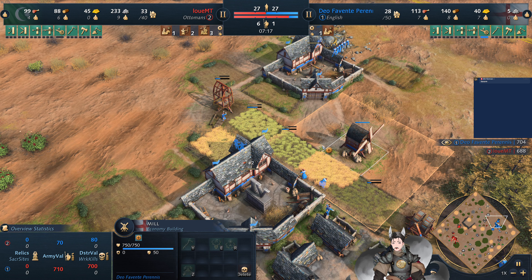He now pushes his way forward, with the scout here to scout for him. He does not spot any military in his field, and with our cast vision he sees all the villagers on the stone, which does give an indication that his opponent is going for a second town center.